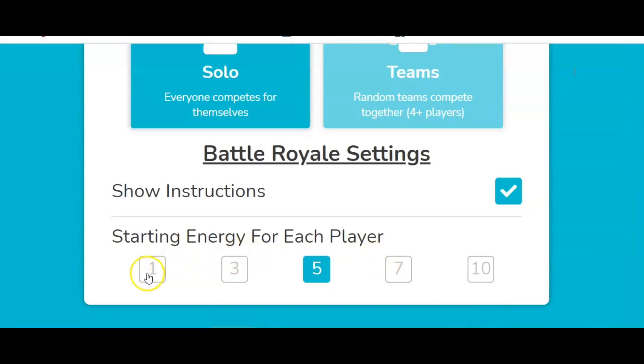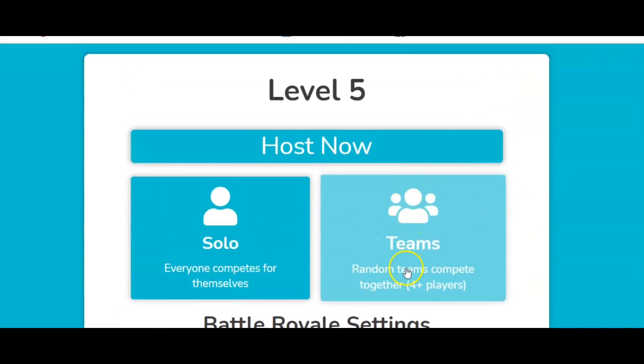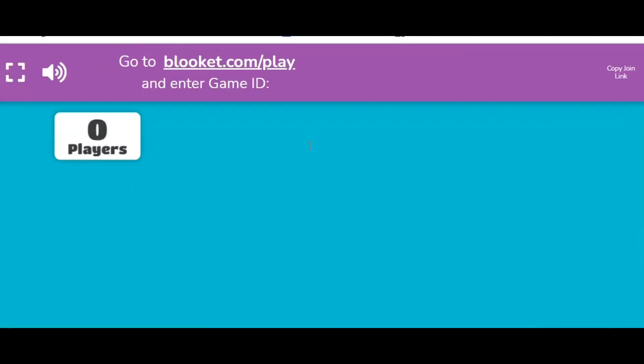You can pick how many energies you want for each player. I think three is best — it goes quickest. Five gives the kids a little more room for error. You can play with your team or solo; I prefer solo, but teams are okay as well. You can try both and see what you think.